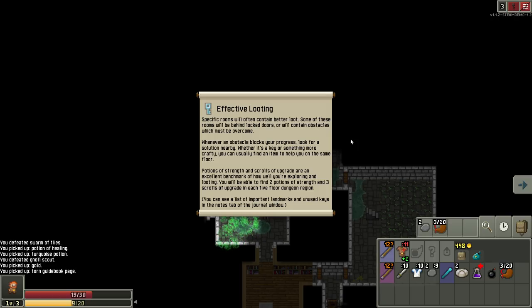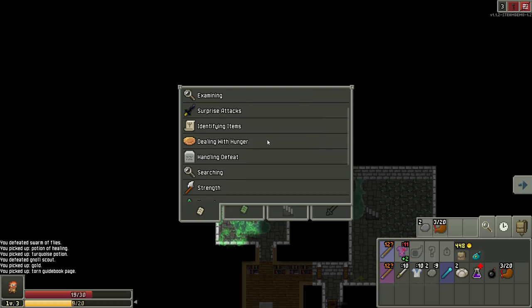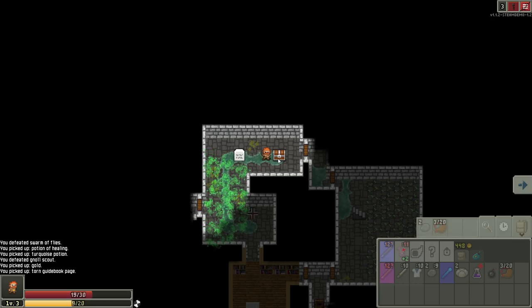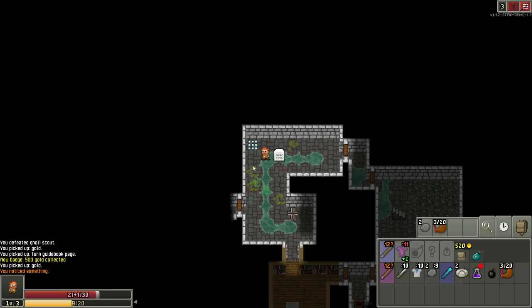Effective looting. Specific rooms will often contain better loot — some of these rooms will be behind locked doors or contain obstacles which must be overcome. When an obstacle blocks your progress, look for a solution nearby; whether it's a key or something more crafty, you can usually find an item to help you on the same floor. You'll be able to find two potions of strength and three scrolls of upgrade in each five-floor dungeon region. Wait for this to dissipate.